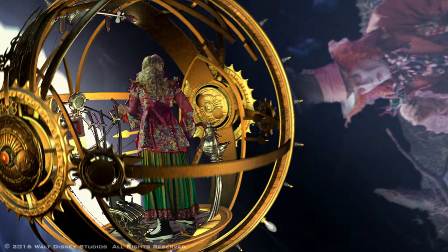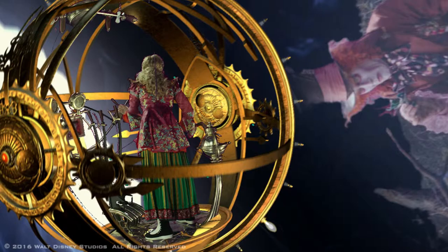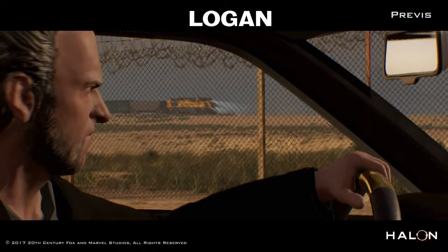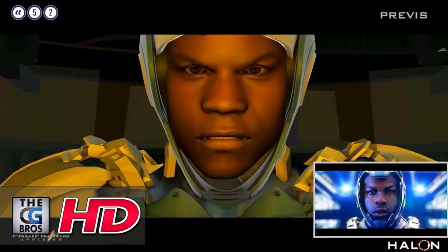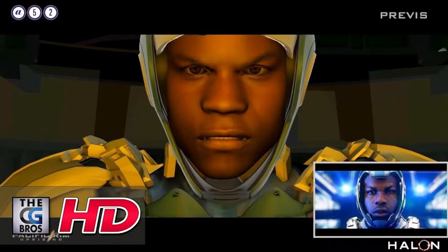Each artist assigned to the project will be responsible for a specific task or series of assets, such as modeling and rigging characters, animating characters, modeling the environment, or contributing the lighting and particle effects as with explosion effects. The animations are not generated at high quality with detail in color and texture, but instead are rough approximations used only as a guide for filming.